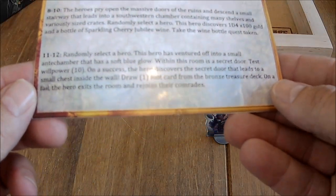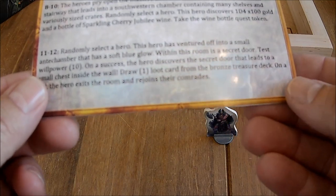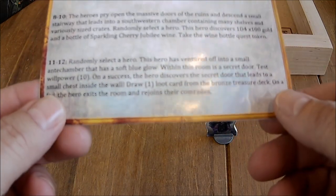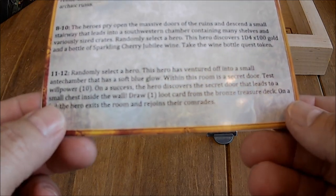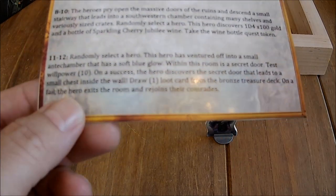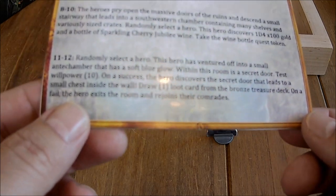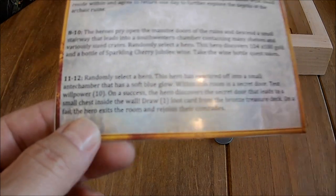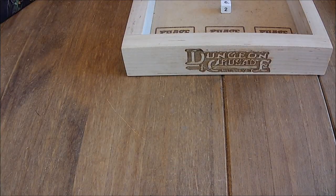Randomly select a hero — we do, we have Maheliak, so let's set him here. This hero has ventured off into a small antechamber that has a soft blue glow. Within this room is a secret door. Test willpower 10. On a success, the hero discovers the secret door, which leads to a small chest inside the wall — draw one loot card from the bronze treasure chest deck. On a fail, the hero exits the room and rejoins their comrades.